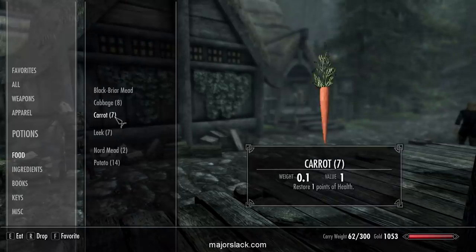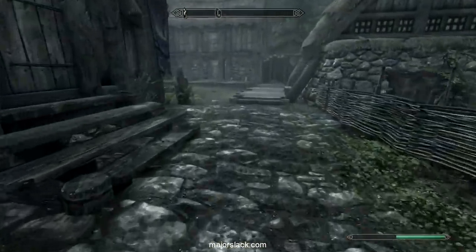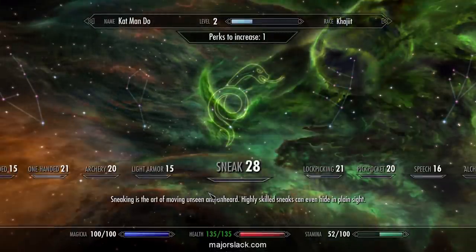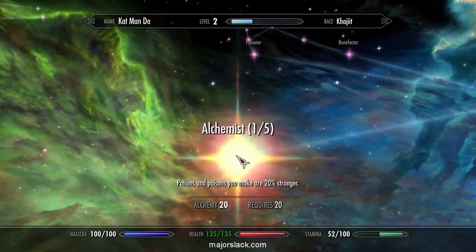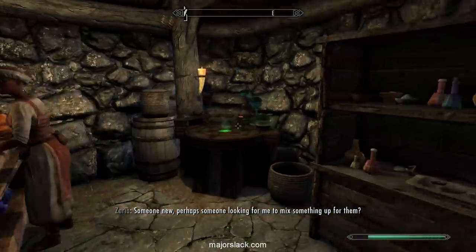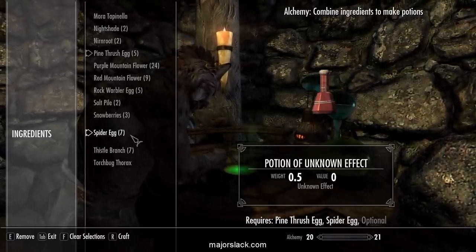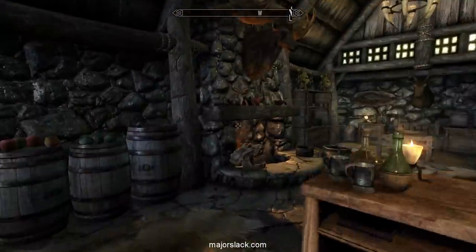Make sure everybody grabbed that bottle of Black Briar Mead from Helgen Keep — if you didn't, start over. We leveled up and have one perk point — let's put it into Alchemy and get Alchemist rank 1. Go into Grave Concoctions, the local alchemy shop, and hit up the alchemy lab. Combine the pine thrush egg from Dengir's place with the spider eggs from Helgen Keep to make a lockpicking potion — it's only 11% but it will help.